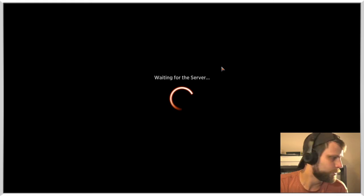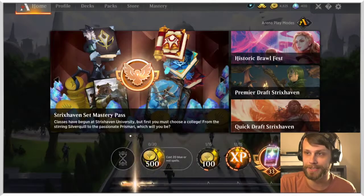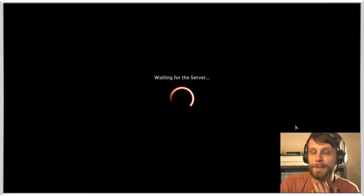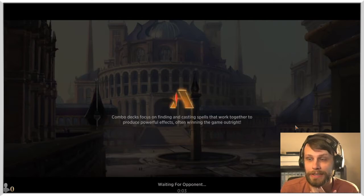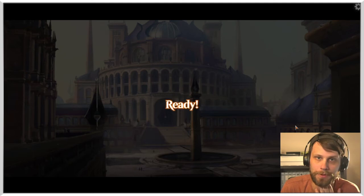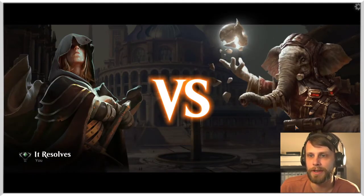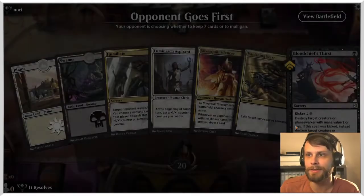That was just a bad draw on their end — 100%. That does rank us up though; we are now Platinum Tier Four — let's go! We're sitting at a two and one record. I really like this deck. Elite Spellbinder really punishes hands like that where the opponent just doesn't have any lands, because any card they could feasibly play you just make it impossible for them to cast.